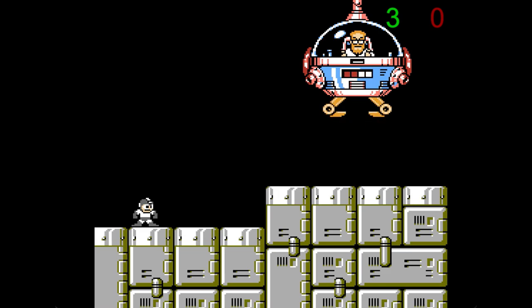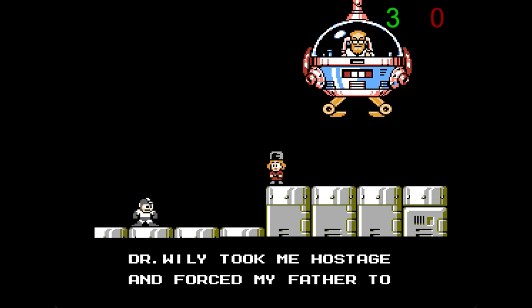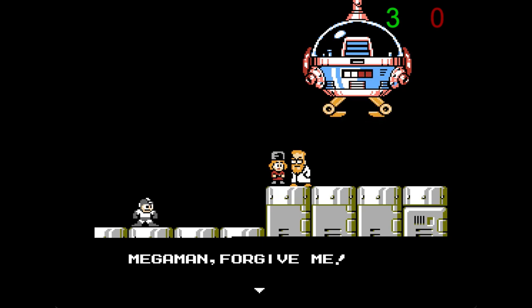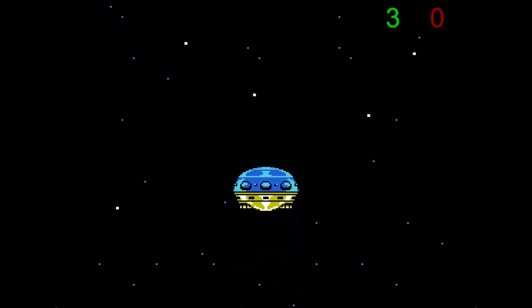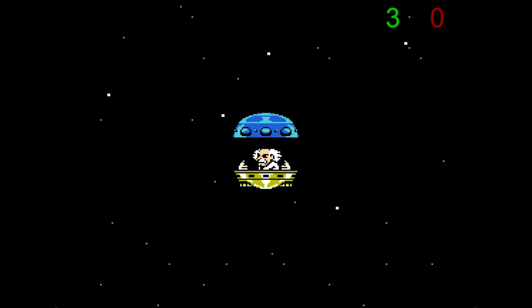After you beat Cossack, Protoman appears to drop off Cossack's daughter, Kalinka, who reveals the truth. Kalinka was kidnapped by Dr. Wily and used as a hostage to coerce Dr. Cossack into building robot masters for him and fighting Mega Man. It's a pretty dark turn for Wily to be putting children in a hostage situation, and I think it's executed pretty well when you first find out about it. Too bad that Dr. Cossack and Kalinka don't show up in a later cutscene to officially make amends.